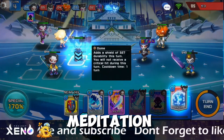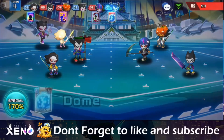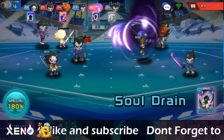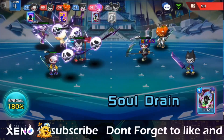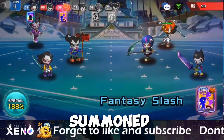This turn, I will use Meditation and Dome. He attacked with Soul Drain and he summoned Fantasy Sloth.